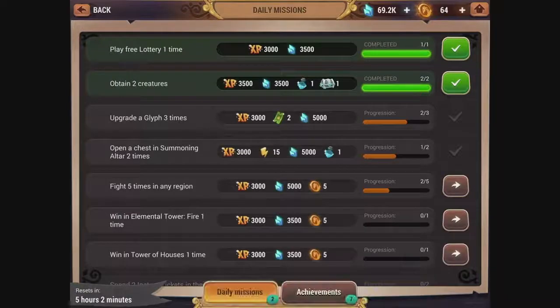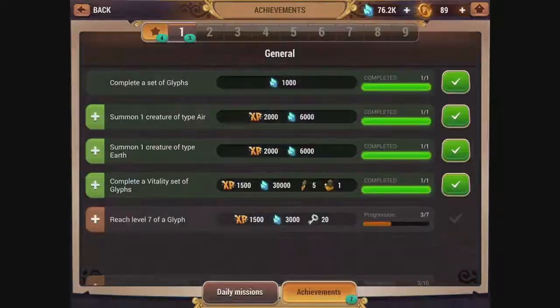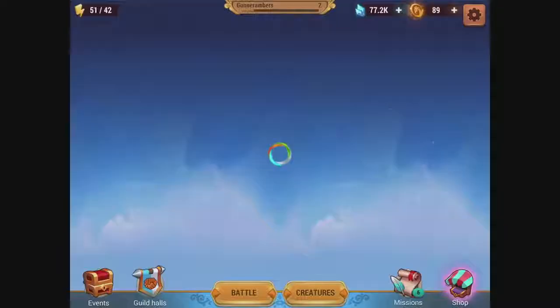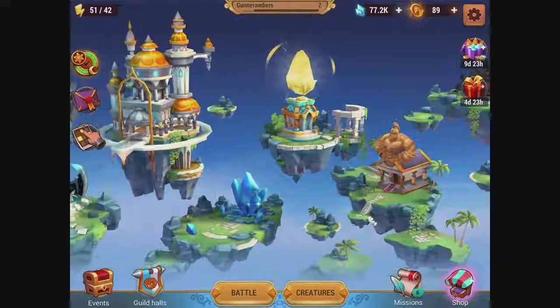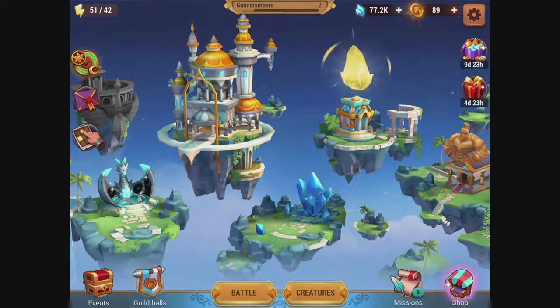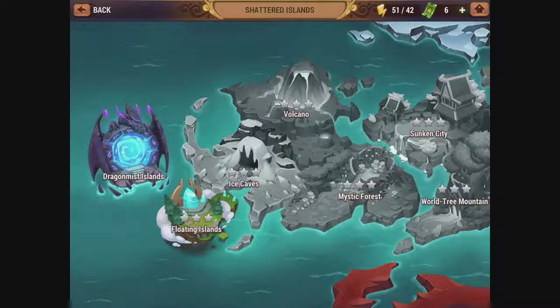Let's check out the missions board and get some more stuff. Energy has been refilled and we've got achievements. It looks like the energy cap increased when we leveled up, but it didn't add to our current energy. So it's better to level up after you've used your energy — let's do some more battling.